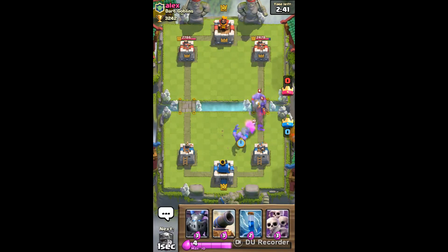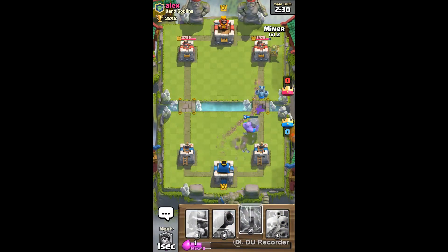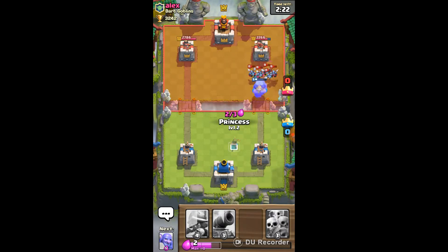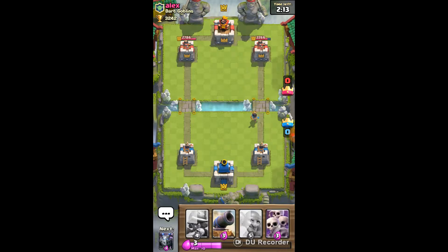My Bowler can defend against both the Witch and his Bowler, so that's a really good elixir advantage for me. My Miner for chip damage. My Princess will finish off those Minions. The Minion Horde is a really good troop because if it reaches your tower, you are probably done - it does a lot of damage.